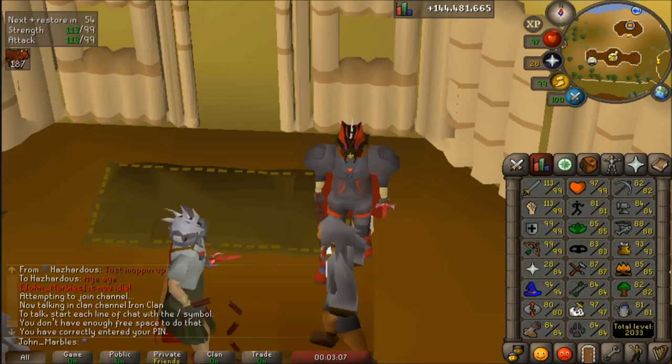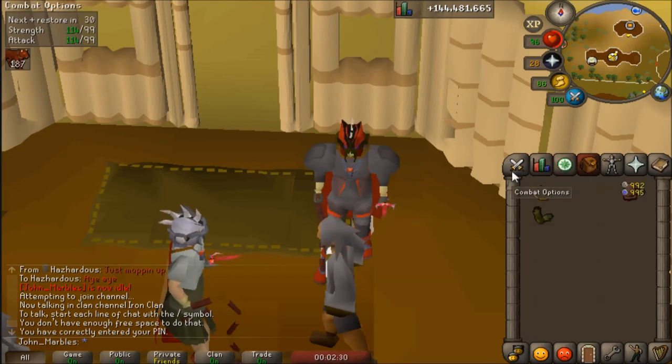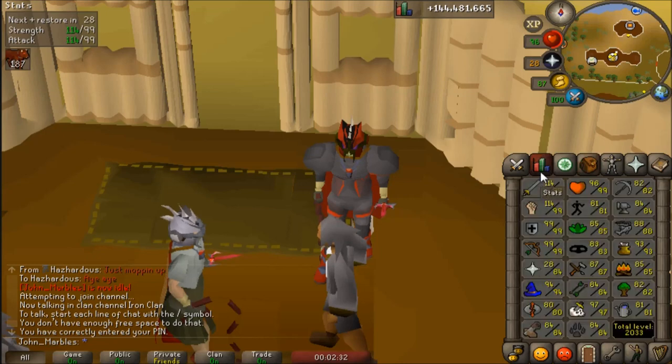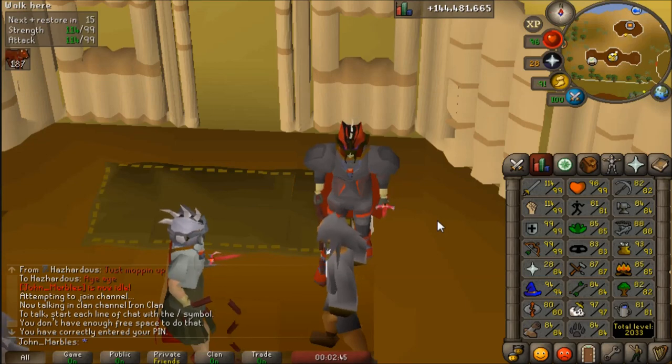I'm going to have to call the video here — I'm pushing 20 minutes. So episode 12: I've gotten 13 total levels and completed two elite diaries. Just amazing — I really didn't think I'd get all that much done. I broke 20 million cash stack, even though that's changed by now already. Thank you so much for watching. I had a good mix of AFK with a little more intensive stuff and the results are just really pleasing. I'll see you in another week or so. Have fun scaping, guys — catch you again soon.